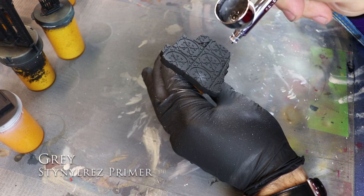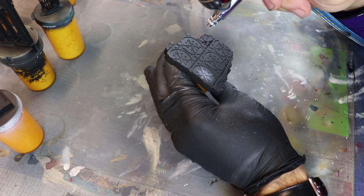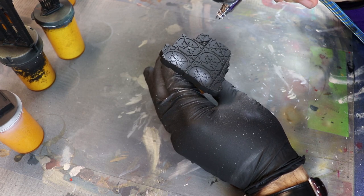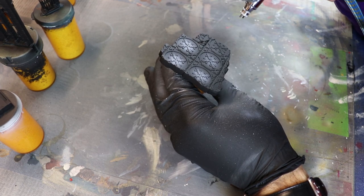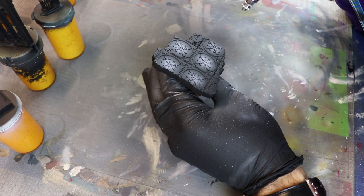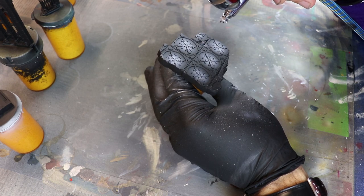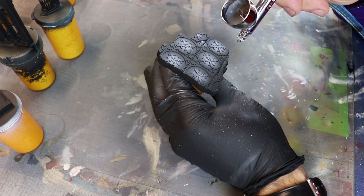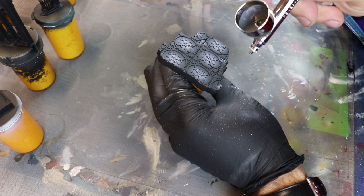Next up, gray Stynylrez primer. I just wanted to do some highlights using what was on my table — I didn't even turn around to get any other paints. What we're doing is the under shading, a lot of the under coating for this piece. It's really important to have that under shading because later on throughout the process you want the items to really stand out, the bricks to really stand out. Creating this type of glow effect definitely brings out that pop, that contrast you want. A lot of people just gray and dry brush, but this will take your painting to the next level.